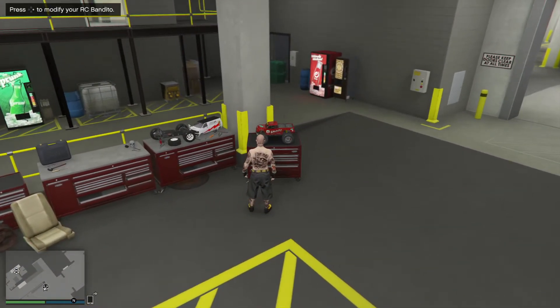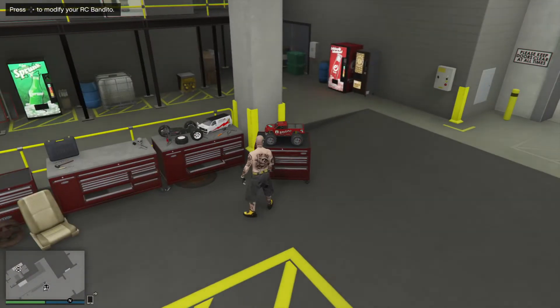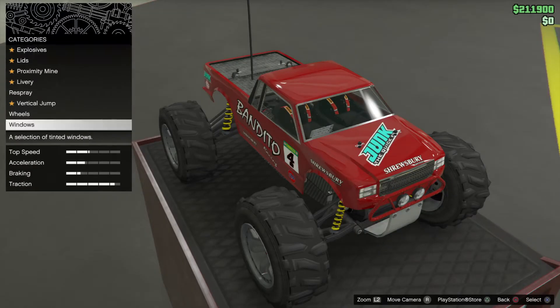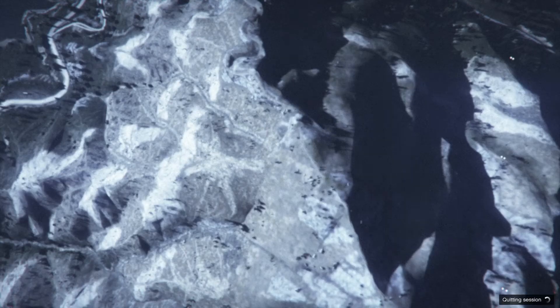I'm going to take the color from that car and put it onto the bike and the rims. I didn't even count there and I set my spawn location to random. Press X, double tap, and we come back to the game.